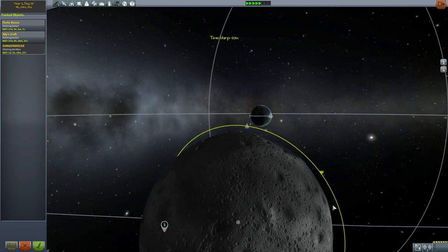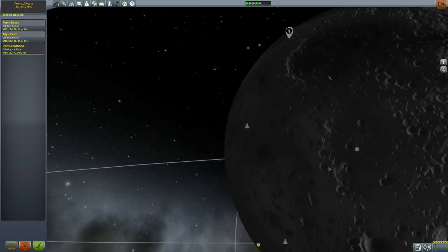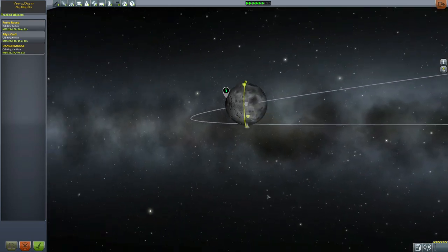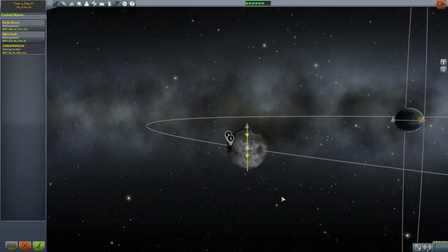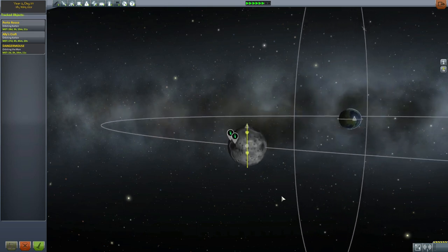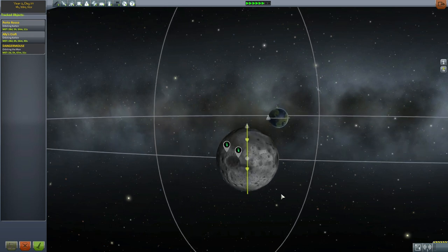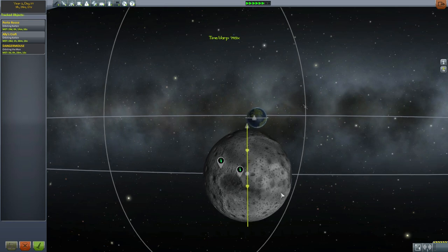We could just change our course and try flying over it, but that would be a pointless waste of fuel. Instead, we can just wait because the planet is going around Kerbin and its axis is essentially rotating at the same speed as its orbit. So if I just wait for the thing to come under my orbital track, in theory I should be able to get this data. It's just a question of waiting till the exact moment, although I may have a very limited window.